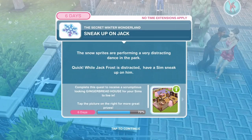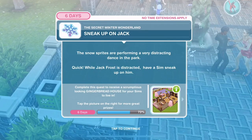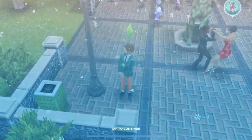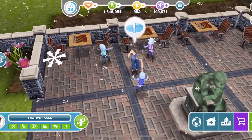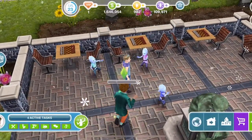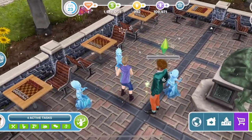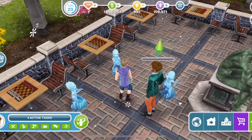Now sneak up on Jack. The snow sprites are performing a very distracting dance in the park - quick, whilst Jack Frost is distracted, have a Sim sneak up on him. He's dancing away. Sneak up - 2 hours and 15. Oh look - he's turned the sprites into ice!